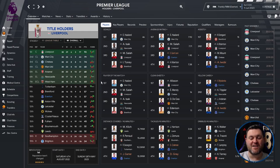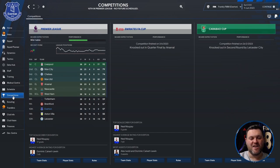A decent start in the tactic test at Everton, who in real life are in the relegation mire. This tactic has managed to get them to mid-table, and you could kick on in a second season. In other competitions, they reached the quarter-finals of the FA Cup before being knocked out by Arsenal, and went out in the second round of the Carabao Cup to Leicester City.